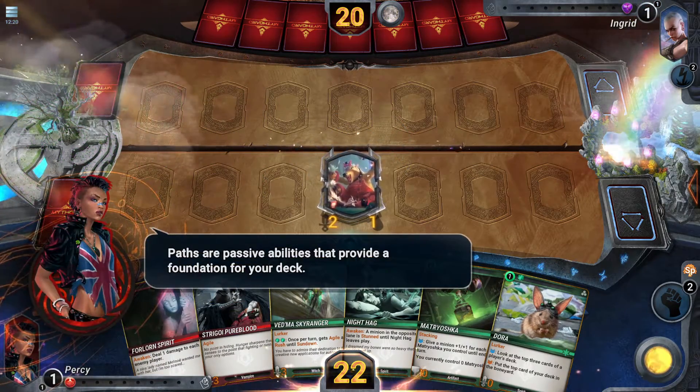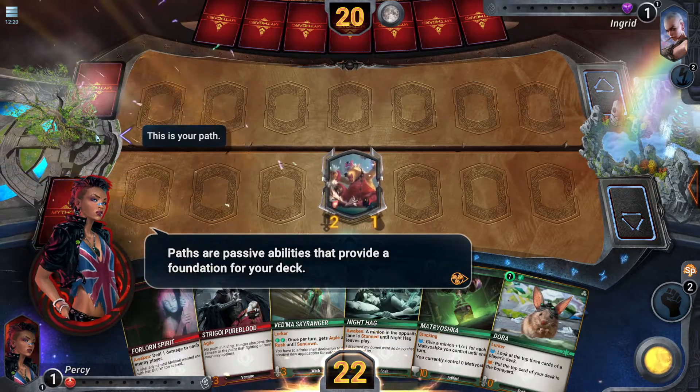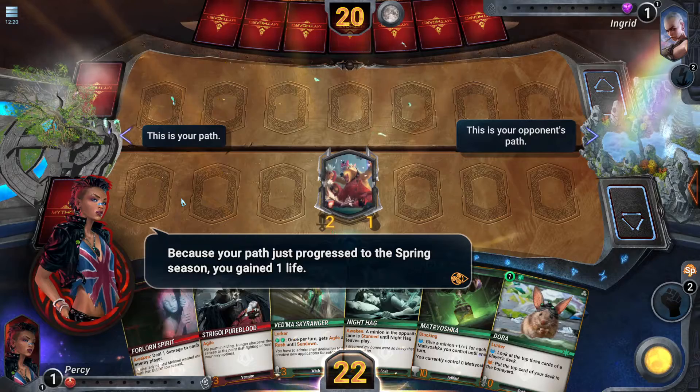Paths are passive abilities that provide a foundation for your deck. You choose your path when building your deck. Because your path just progressed to the spring season, you gained one life.